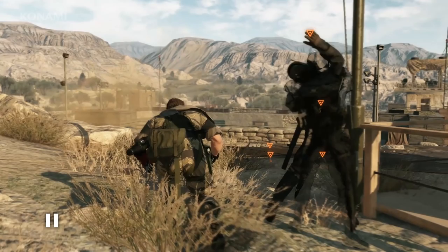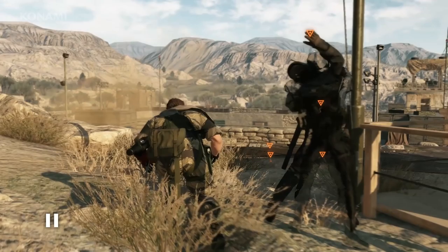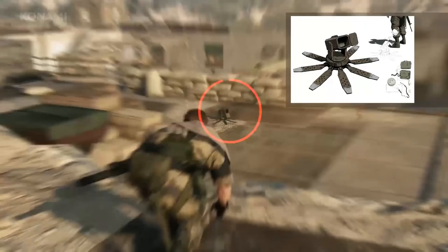Here Snake's teammate sneaks up and uses a chokehold, but he could have employed other CQC options both before and after he grabs an enemy, such as a CQC slam or interrogation. You'll also notice he's in optical camo, a feature that returns from previous Metal Gear titles.